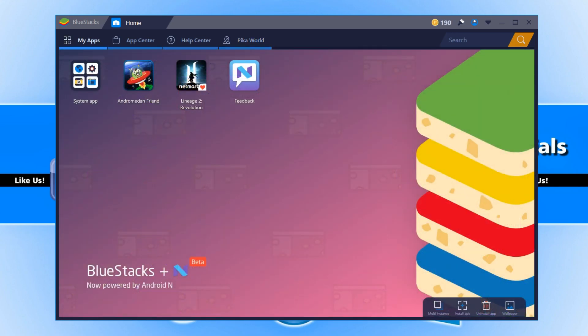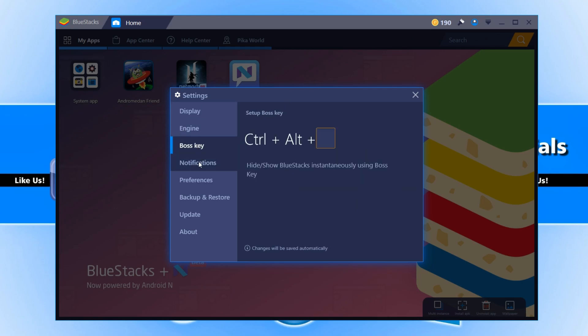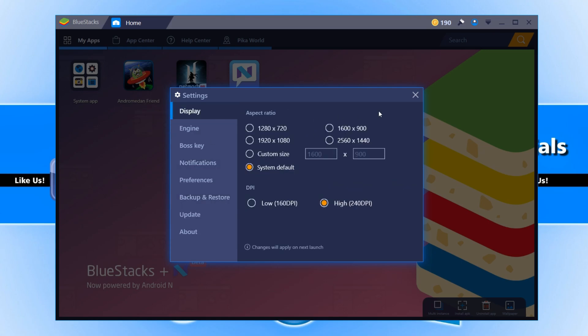Once you have finished setting up your account and signing in, this is what your screen will look like. Let's go up to the top right-hand corner and take a look at the settings. As you can see, nothing has really changed in the settings page compared to BlueStacks 3.